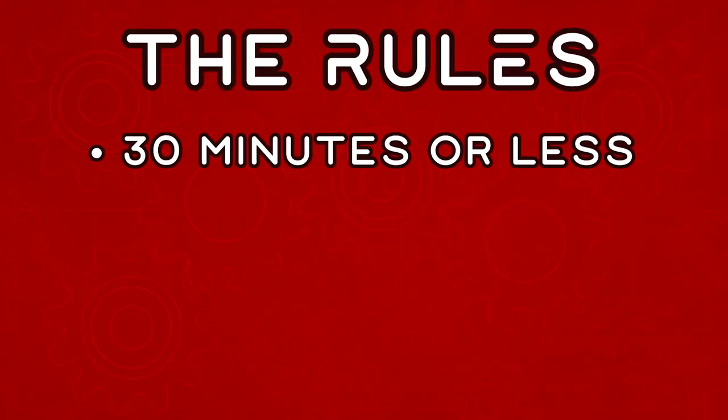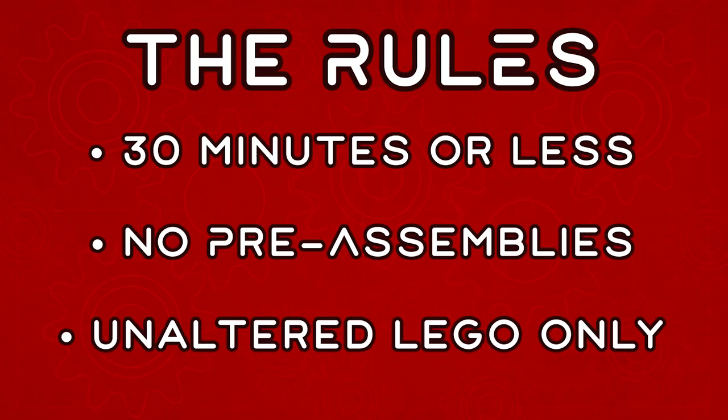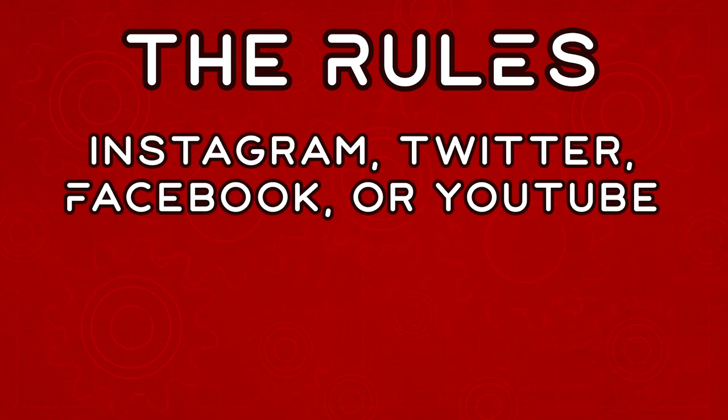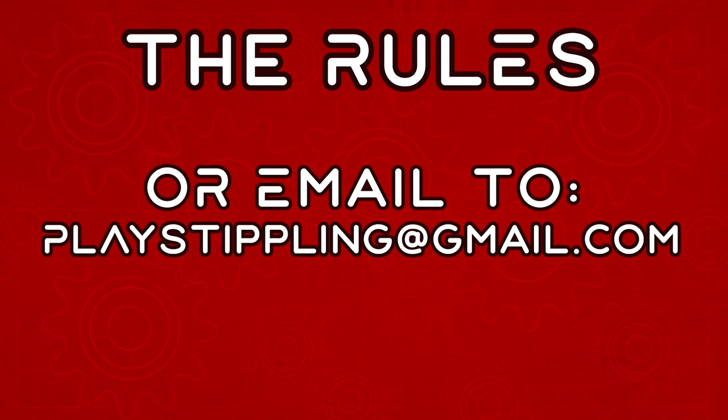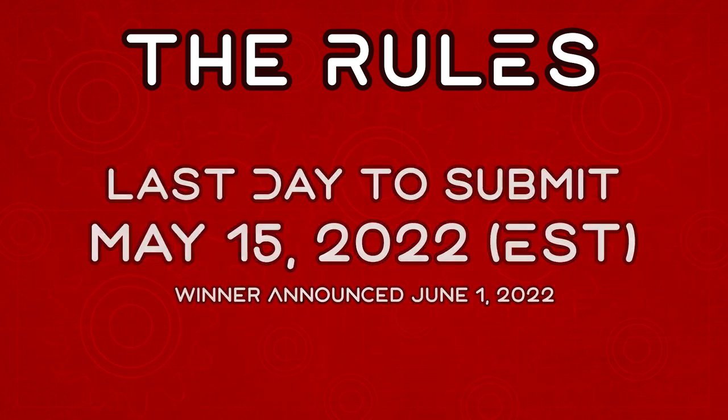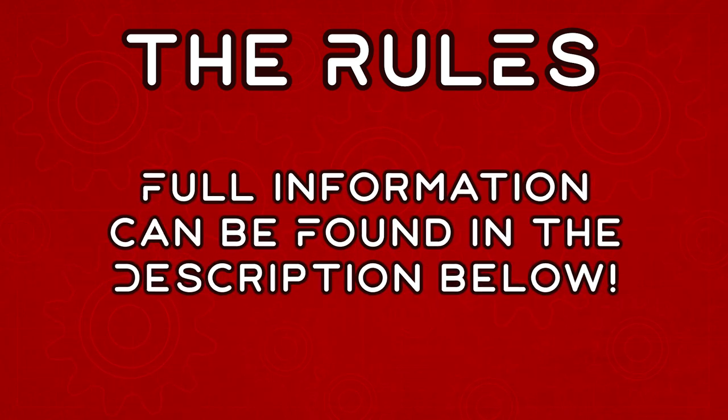Here are the rules. 30 minutes to build, nothing pre-assembled, and only unaltered official LEGO pieces may be used. Entries must include three angles of the figure — front, side, and rear perspectives. Entries must be submitted on Instagram, Twitter, Facebook, or YouTube using the hashtag My30MM. You may also email entries to playstippling at gmail.com. You will have through the 15th Eastern Standard Time to submit your entry. For complete contest rules, see the description below.